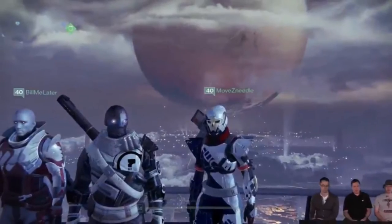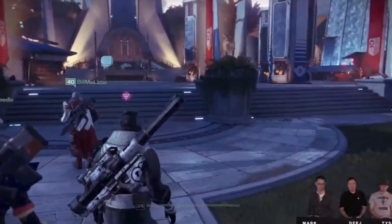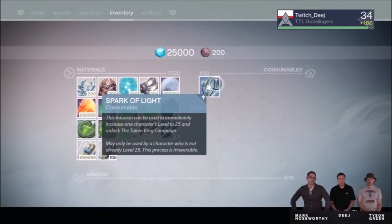A small but welcome cosmetic change is that you can now equip any of your weapons in the tower — check out the rocket launcher on his back. Now Bungie is giving us something called the Spark of Light which will make any low-level character you have instantly level 25. It'll be in your postmaster and I'm not quite sure if you only get the one to use.